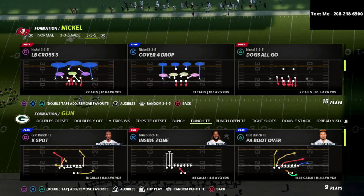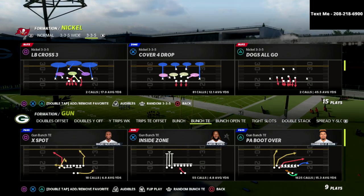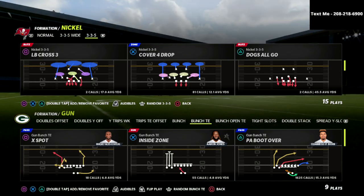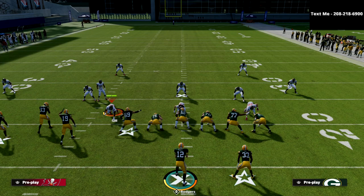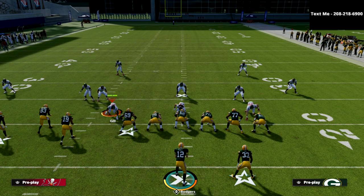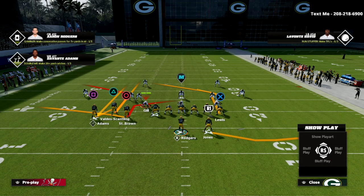Let's go through this bomb concept, starting with the best coverage in my opinion in Madden 22: the Cover 4 Drop, because the inside quarter zones are really difficult to deal with. The play is PA Boot Over and the setup is simple — you just want to be on the right hash, with your bunch or three wide receivers to the wide side of the field. Slide protect right, block your tight end, streak your slot, and slant your inside slot.